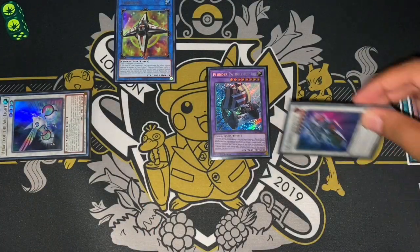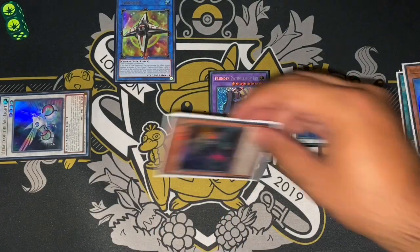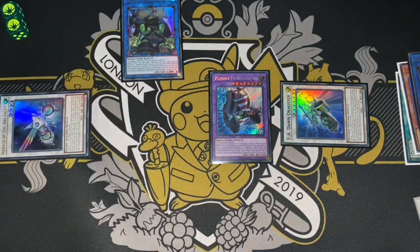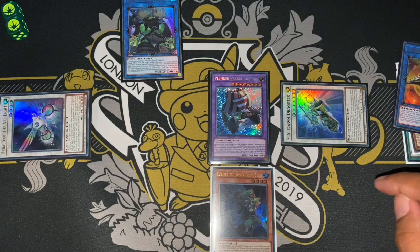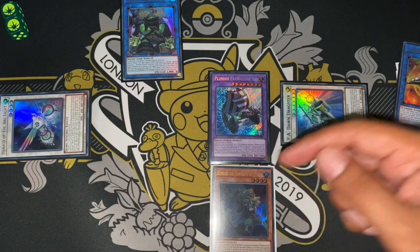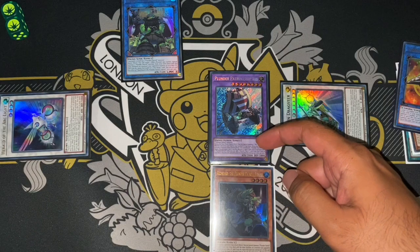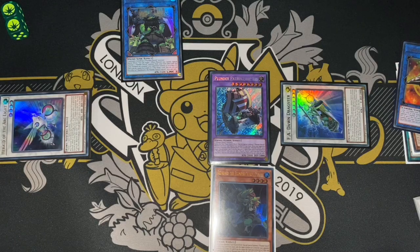We use the Plunder Patrol ship's quick effect to special summon and equip White Beard again, then synchro summon those two for Dawn Dragster. White Beard's graveyard effect then summons Red Beard. We link those two into Black Beard, and because Red Beard was sent to the graveyard he equips to the Plunder Patrol ship. On the opponent's turn we can summon Red Beard again as a quick effect and use his effect to summon another ship matching the opponent's attribute. Same board as before, but now we also have the patrol ship with a Plunder Patrol monster ready to special summon on the opponent's turn — taking it that little bit further.